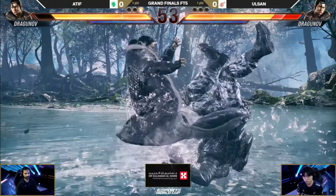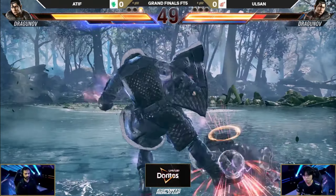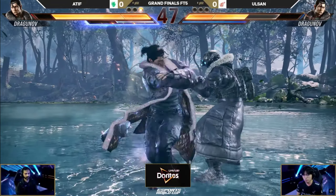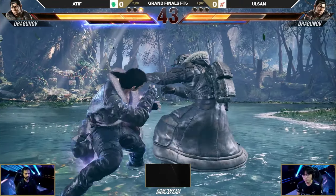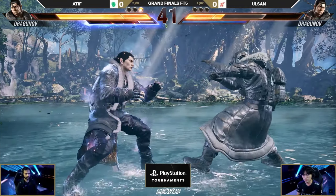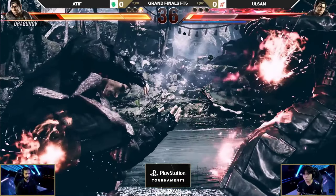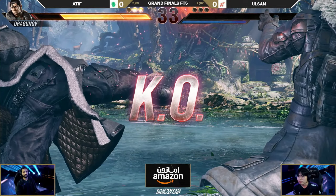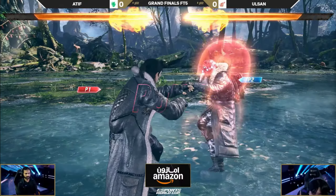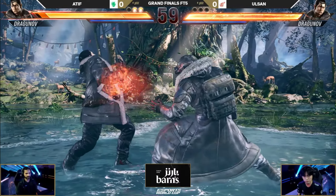Atif has momentum. He just got off the sticks last, so he's warmed up, he's good to go. Look at his step again — this is exactly the way he got the launch in the last round. Side-step down 4-2, here comes the combo. This time off-axis combo, so not going to get as much damage out of it. Atif doing a lot of side-stepping to get around some of these big moves we've seen so effective throughout this entire EWC, and he's literally just dancing around Olsan. Another round on the board.